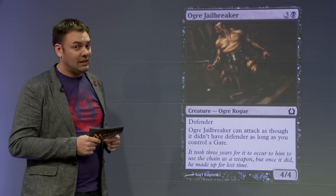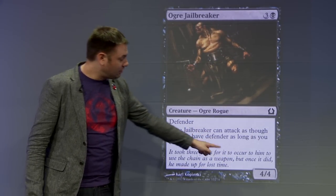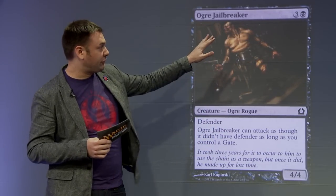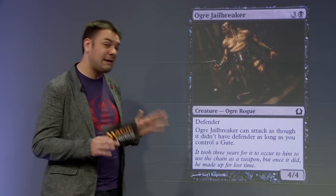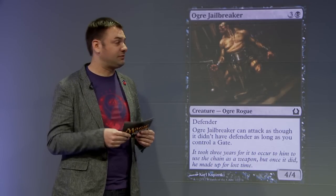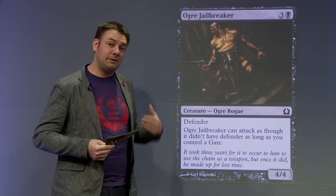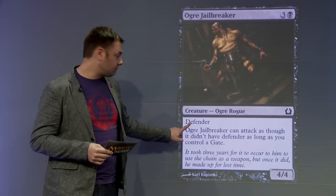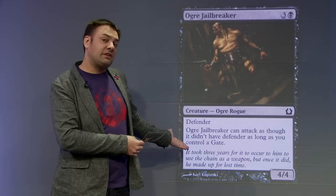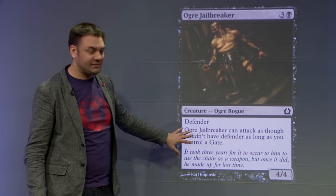Next is Ogre Jailbreaker. If we just give this the Vanilla Test, ignoring anything in the text box, we see it's three and a black — four mana for a 4/4. That's very good, especially since in black you don't normally get a 4/4 for four mana; that's something green gets sometimes, and even then not a lot. So one thing you should be thinking at the conclusion of the Vanilla Test is that you're really happy to run this card. But if it seems too good to be true, it's because it is — there's going to be a drawback. It has Defender, meaning it can't attack, though if you control a Gate it can. This is a very common thing: a card does well on the Vanilla Test, so you expect a drawback in the text box.